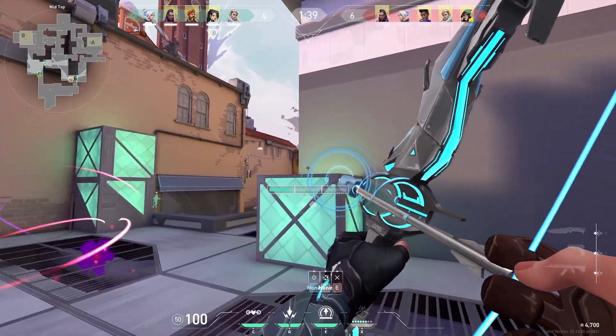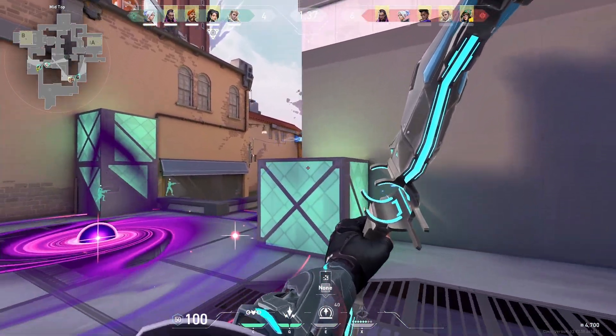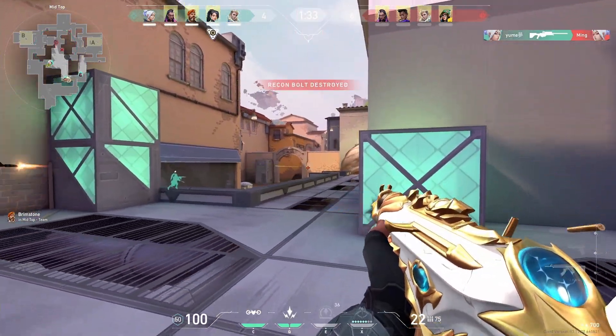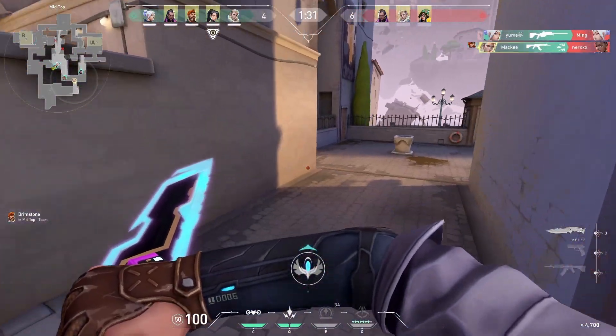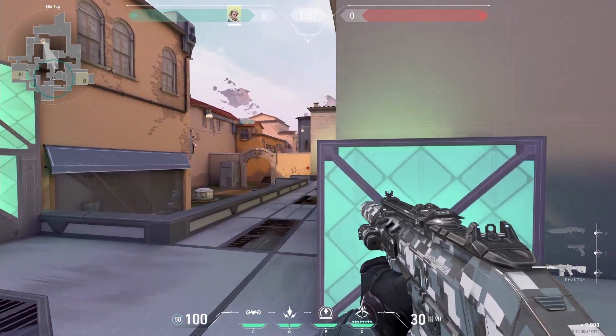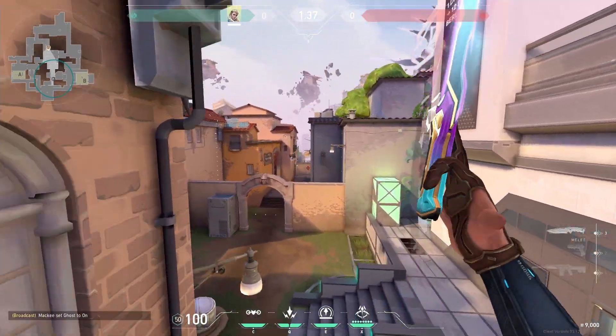Here's an example of me getting an early wallbang kill. To reveal market and pizza, fire a recon at the next corner up. It will also scan into the defender's spawn a bit.